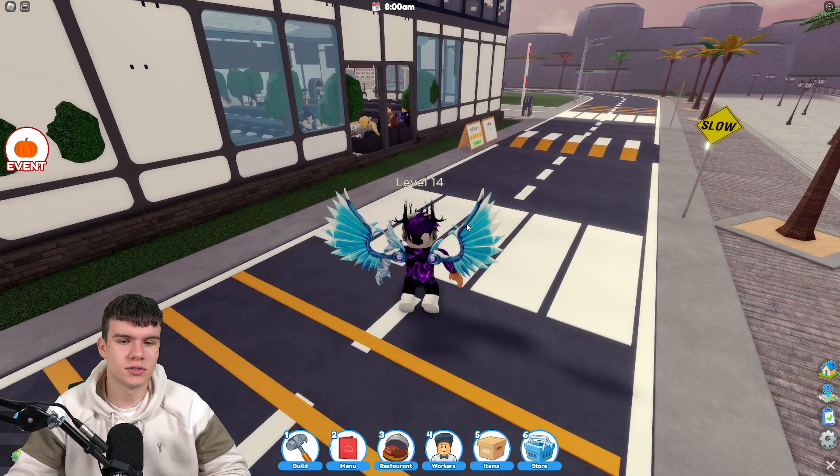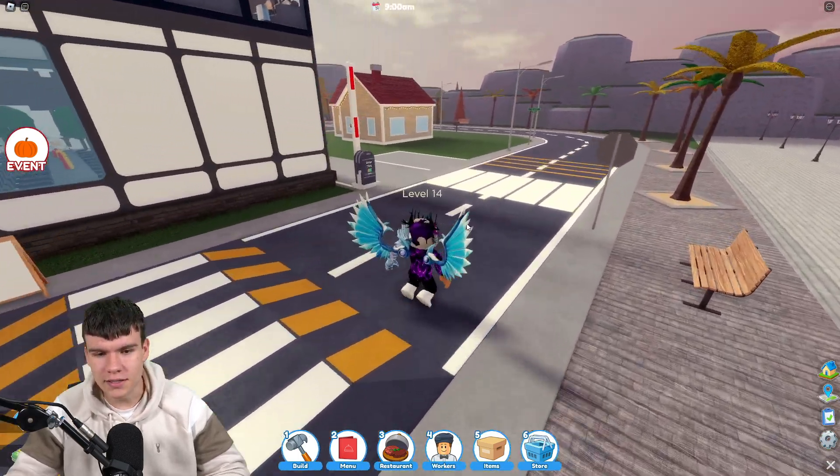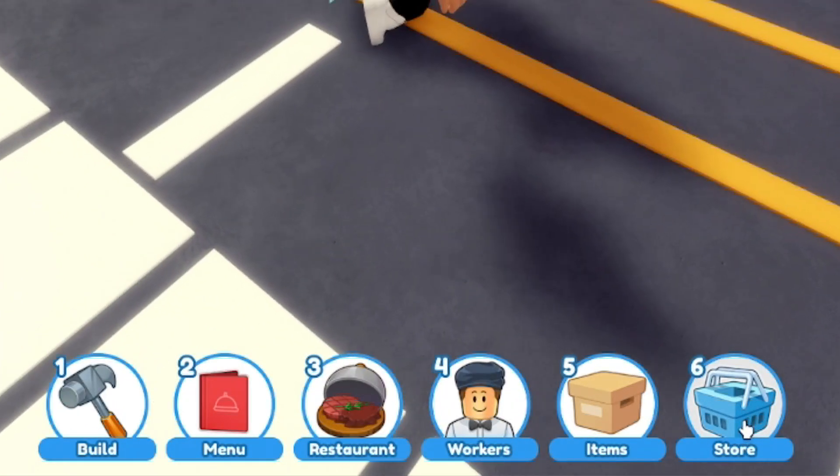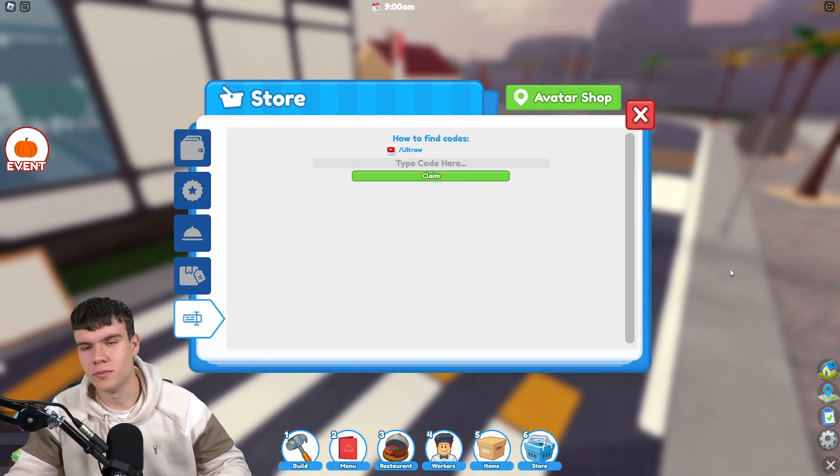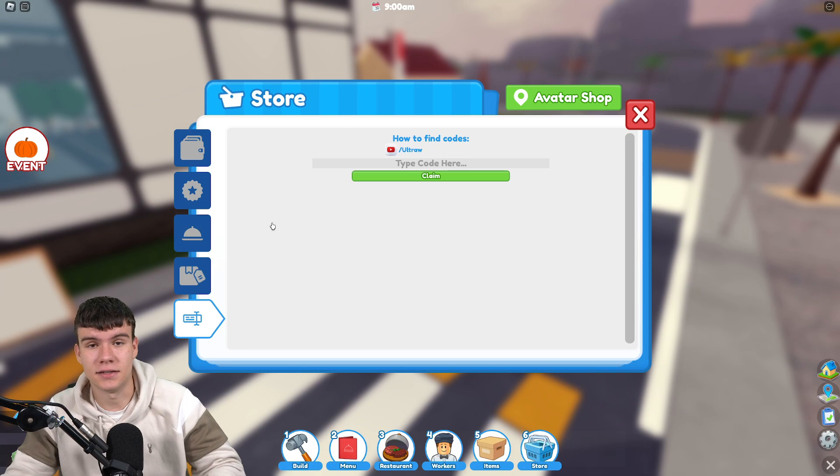To claim codes in Restaurant Tycoon 2, go to the bottom and click on the button that says Store. Then click on the Codes button. After that, the code entry box will come up. Let's just get into it now.